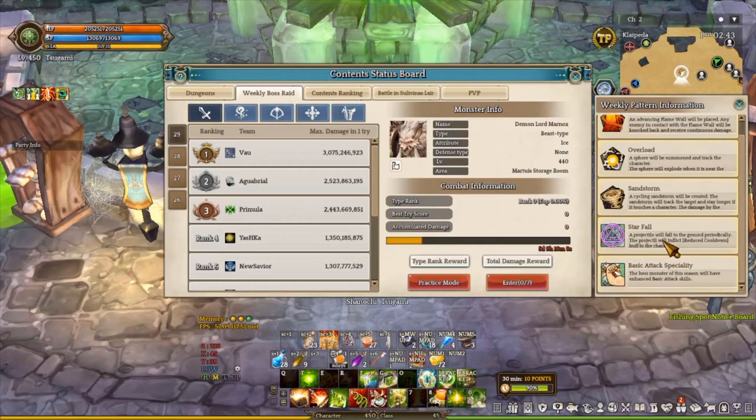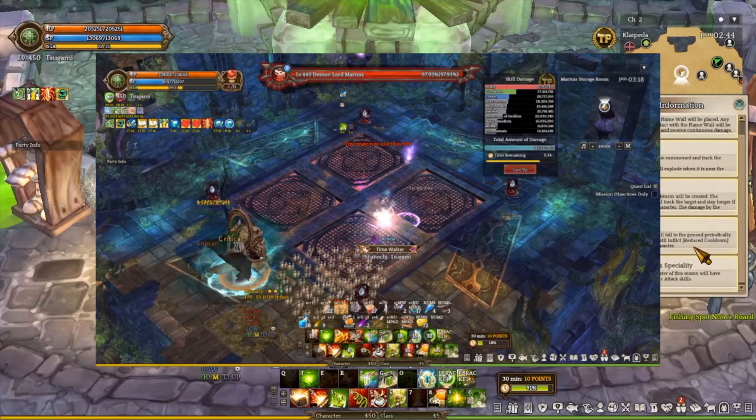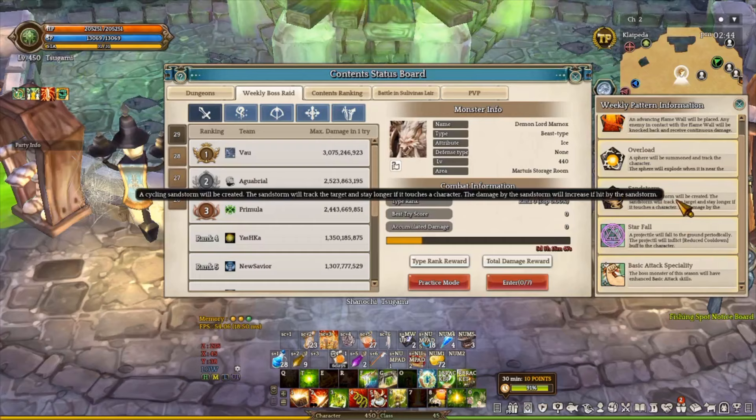For Starfall, the Demon Lore Monarch will summon a Starfall from the sky and there will be an indicator showing where the star is going to drop. Once you collect the star, you are going to get a cooldown reduction buff, which is really nice for builds that focus on burst compositions as well as high cooldown — meaning any classes that deal a lot of damage with high cooldowns will benefit a lot from the cooldown reduction.